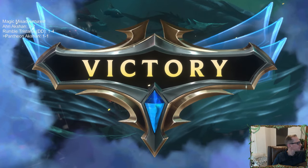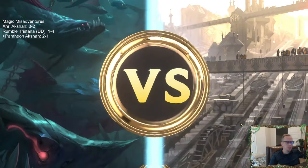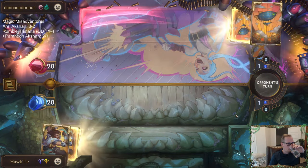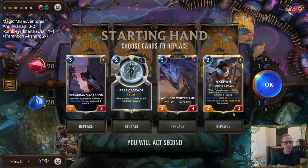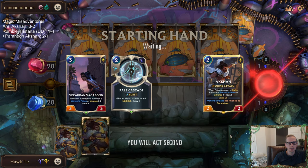Okay, two and one. Next matchup is Kennen Ahri with Shadow Isles. We played against this earlier and I don't think I saw a Shadow Isles card. The card's good though — I just don't really want to keep two three-drops. I kind of like the Vagabond with Action. We'll send the dragon back.